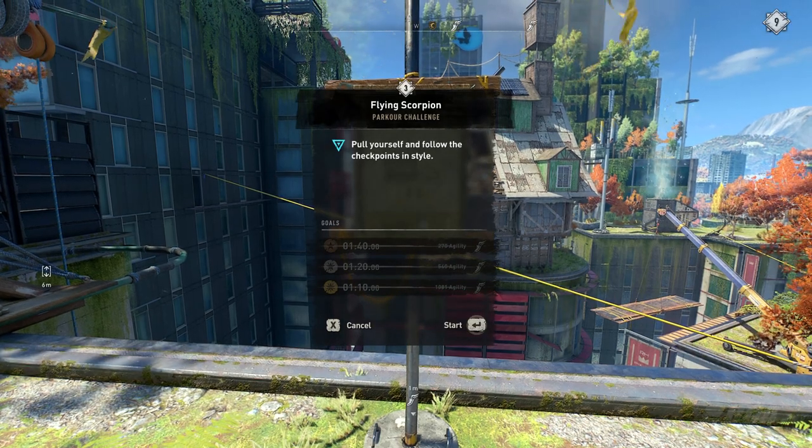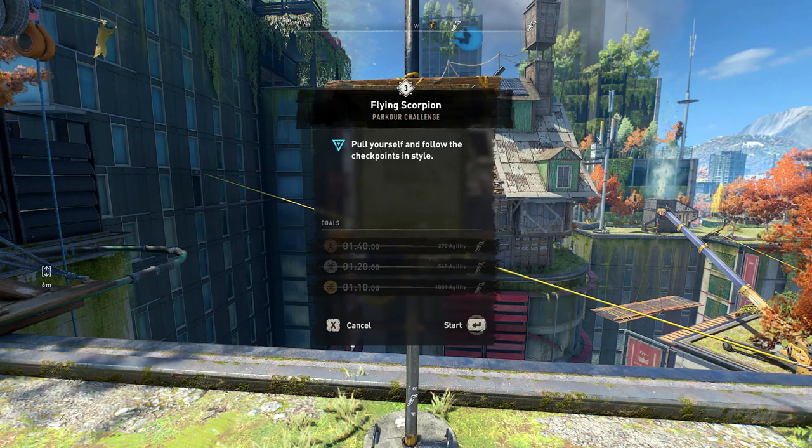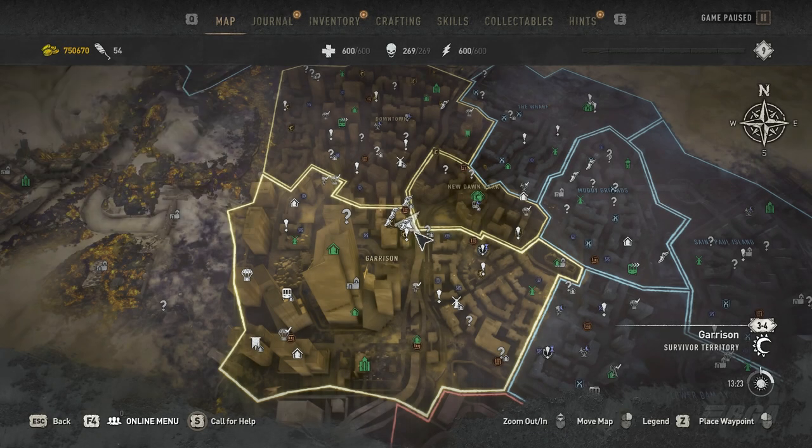The final and fifth challenge is called Flying Scorpion, which can be found near the Garrison in the Central Loop.